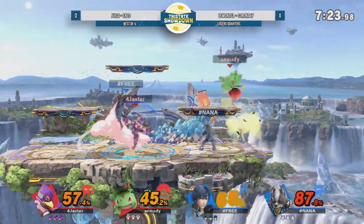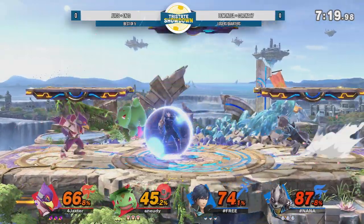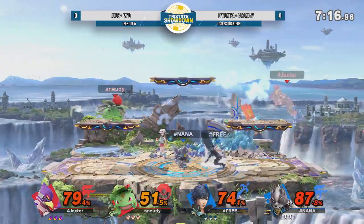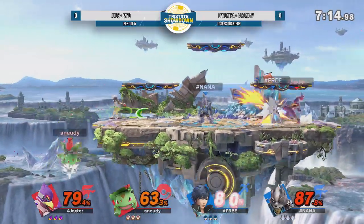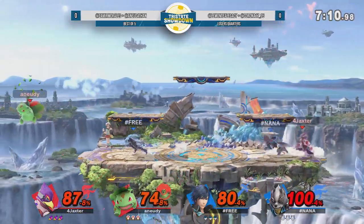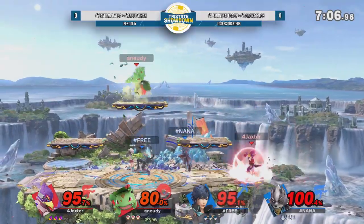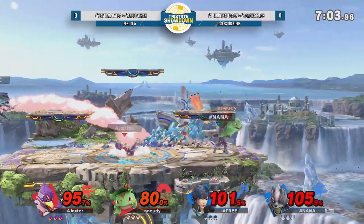Juice has some pretty good results with Falco. Back throw into back air from Chrom, but unfortunately getting the sour spot. Up B out of shield - very strong, it actually catches the Ivysaur. Yeah, Chrom's up B can be pretty tricky to deal with out of shield just because it's so quick, and then you've got to deal with the shield poke because it has so many hits. It has armor on the first hit.